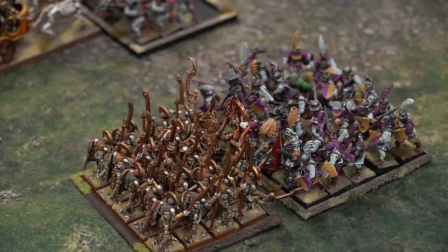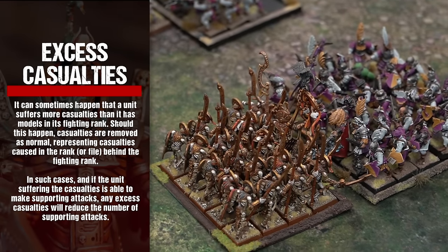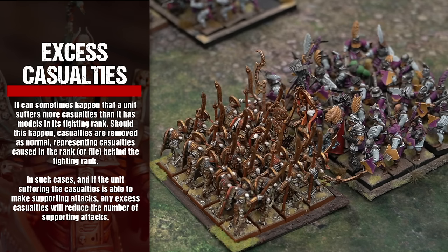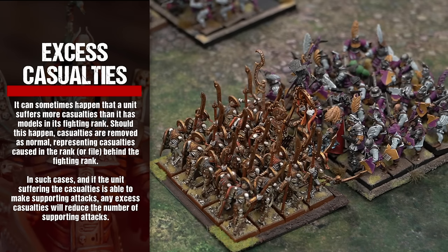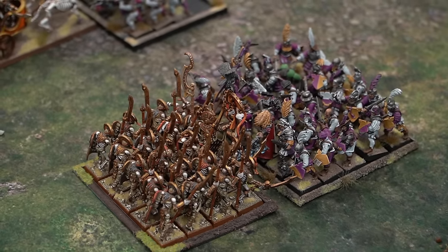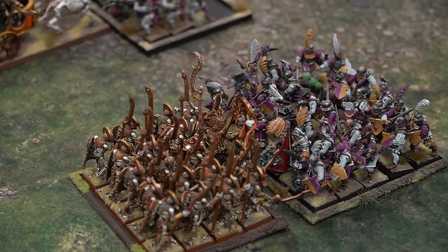It can sometimes happen that a unit suffers more casualties than it has models in its fighting rank. Should this happen, casualties are removed as normal, representing casualties caused in ranks or files behind the fighting rank. With casualties removed, check to see if there are any models with a lower initiative still to fight in this combat. If there are, repeat the previous steps for those models.